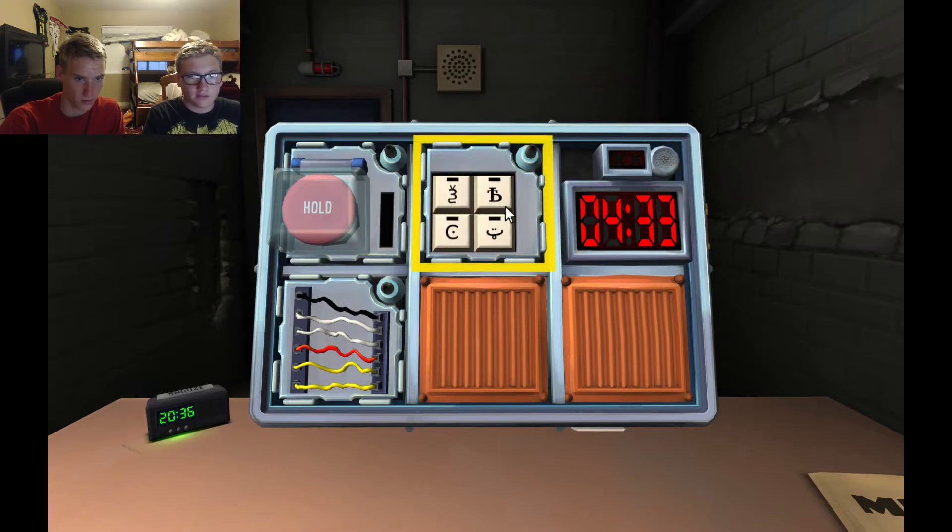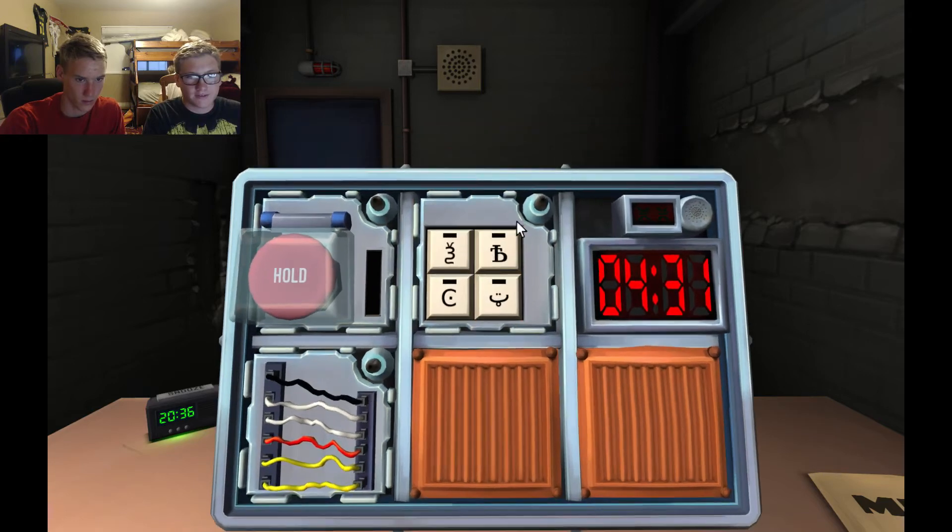Choose the smiley face. Okay. The C with the square — wait, no. The T and the B. Sorry. The C with the square. Okay, and a weird snail thing. That's good. Next module: a button that says Hold — a red button that says Hold.